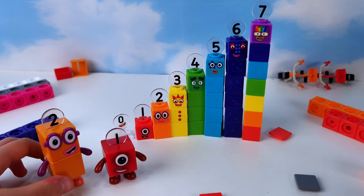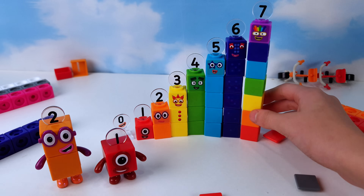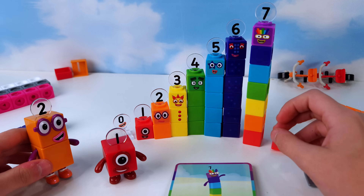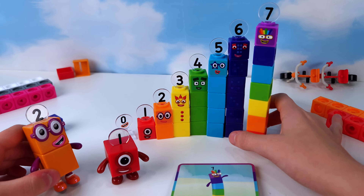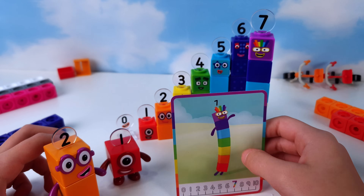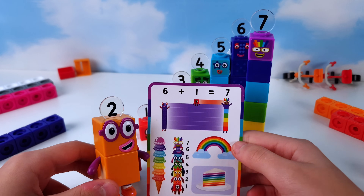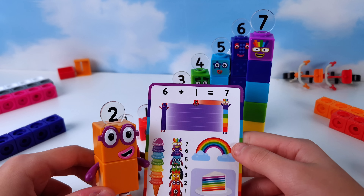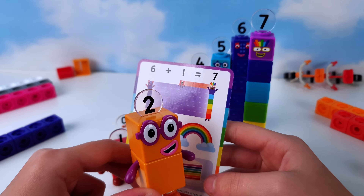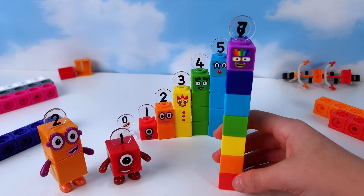Our next number is number seven. Let's have a look at his card. This is how his card looks. Oh, number six — no need to cause a fuss, we've already made you. I'm not number six, I'm number seven. Oh, when did you come here? Just then. This example looks awesome — there's rainbow ice cream with seven scoops. A rainbow has seven colors. You sure are awesome, aren't you, number seven? I know, and I love being rainbow.